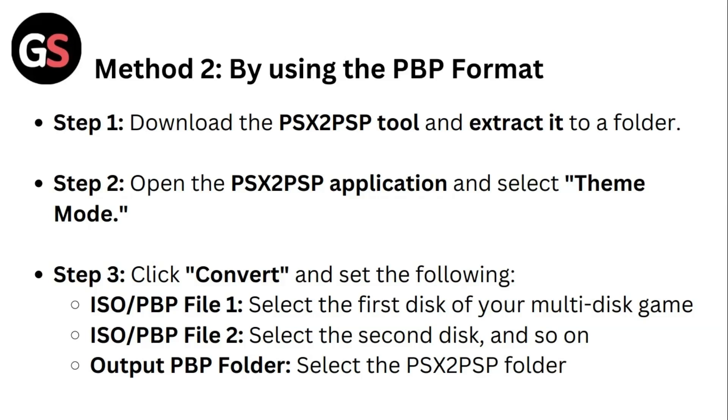Method two: by using the PBP format. Step one: download the PSX2PSP tool and extract it to a folder. Step two: open the PSX2PSP application and select Theme mode. Step three: under Convert, select the ISO/PBP files — file one: select the first disc of your multi-disc game ISO/PBP; file two: select the second disc, and so on.